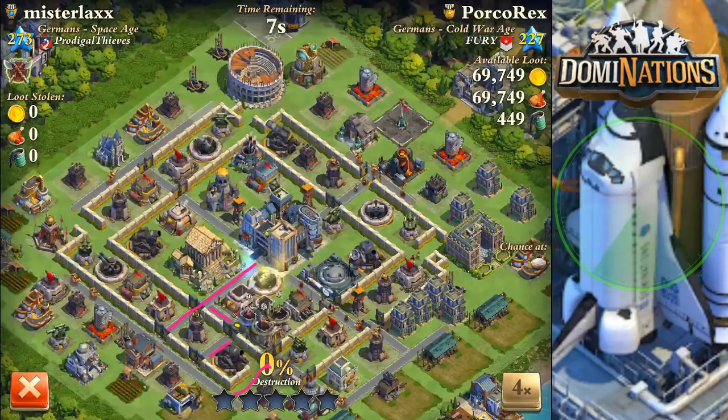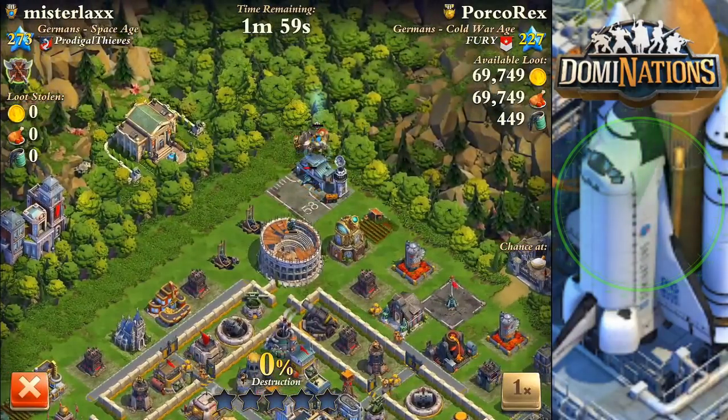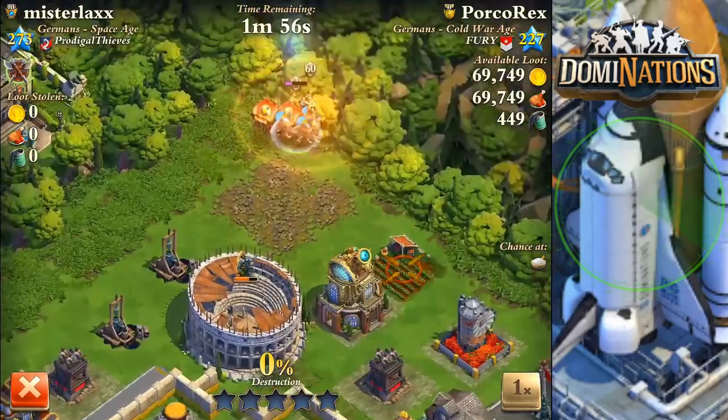So I'm thinking where to drop the space shuttle tactic, and I figure right here in the corner of this castle. I can cover roughly this area - if anything I could at least get traps here, here, here, here, and here just by pinpointing it right at the edge. As the war attack plays out, you'll see I do my normal drop with Hannibal leading the charge.